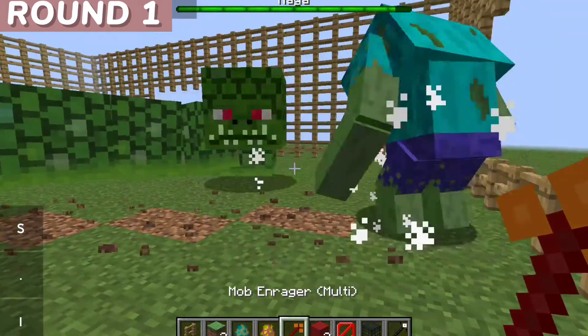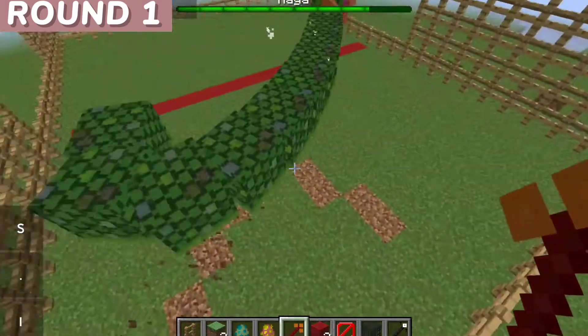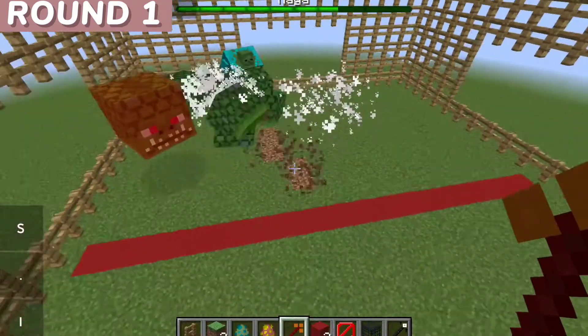Look at that. Zombie style attack with a heavy punch. Another punch. He jumps. Wow, they disappear, out of our sight.